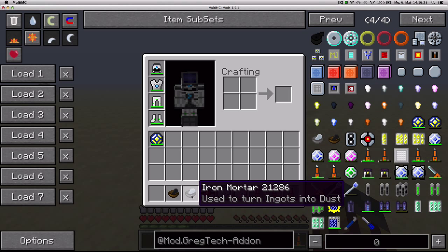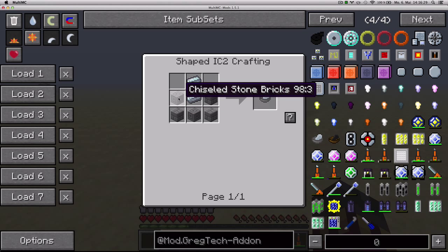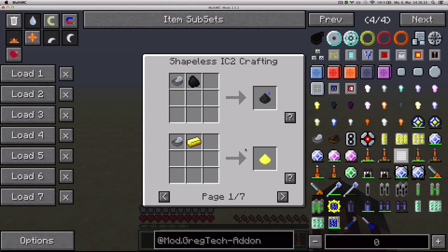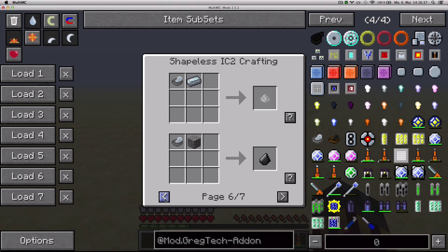An upgraded version of that is the Iron Mortar, which requires two refined iron and five stone brick type items. You can use it to make a few more recipes than the Flint Mortar — you can make a few more dusts than the other one.